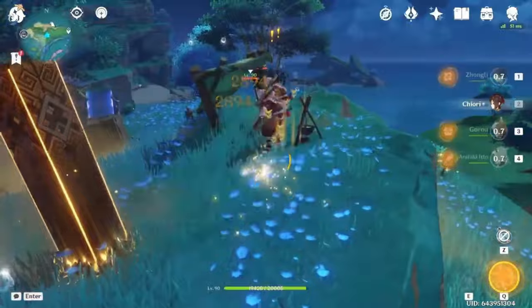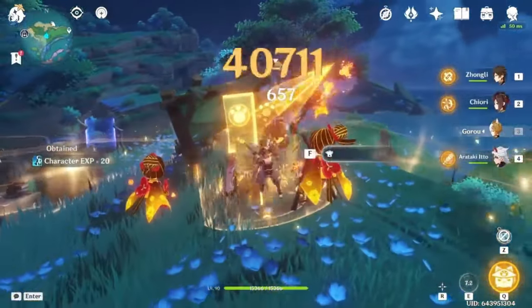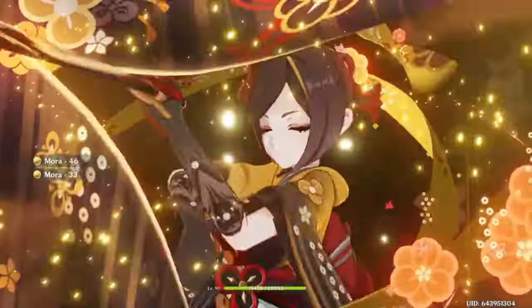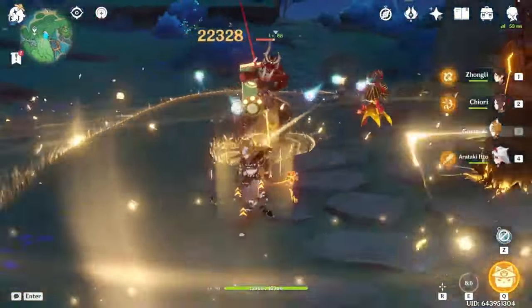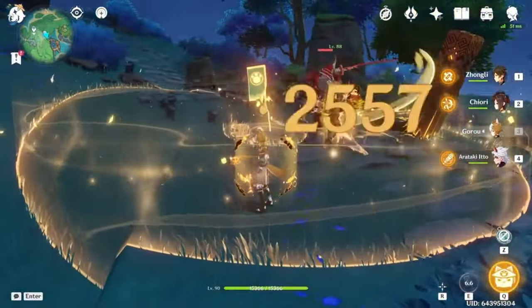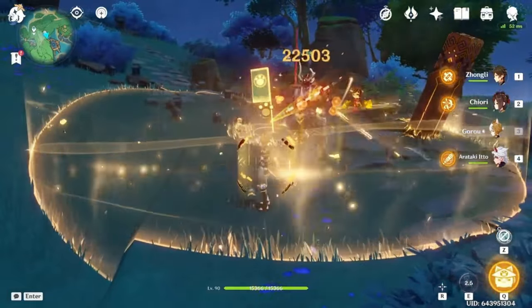At low constellations you should almost always press E twice to auto-swap to your next character for that extra damage. Because of this, make sure to burst before you use your E. Also keep in mind who you put after Kiori in the team order, because she'll swap to the character directly after her. If she's in team slot 4, this means she'll swap to team slot 1.